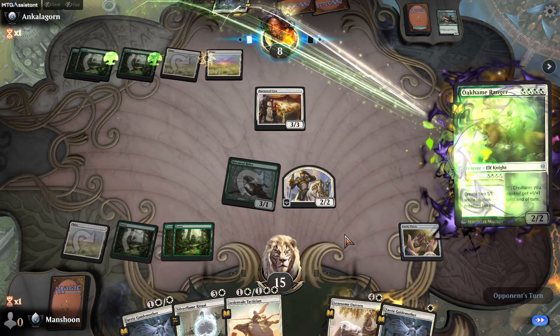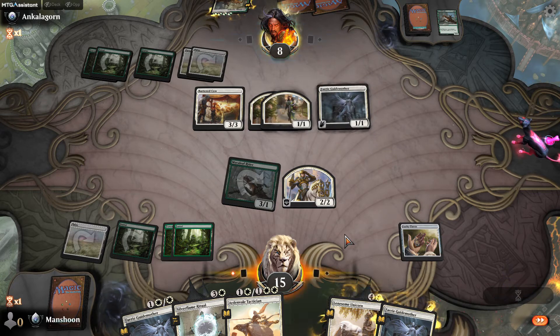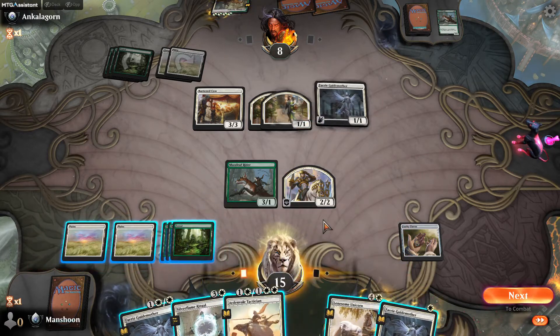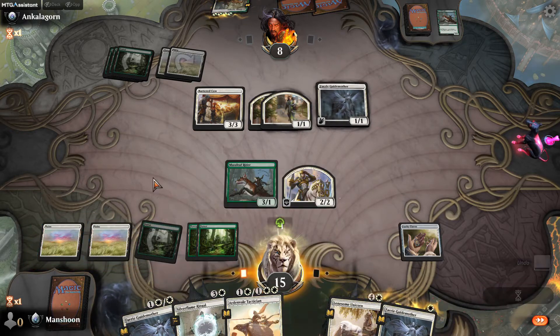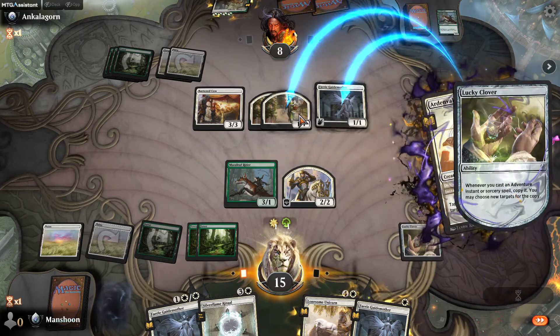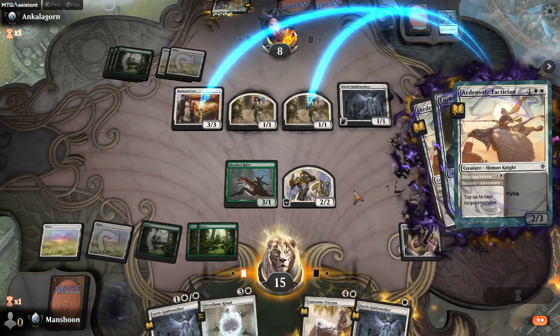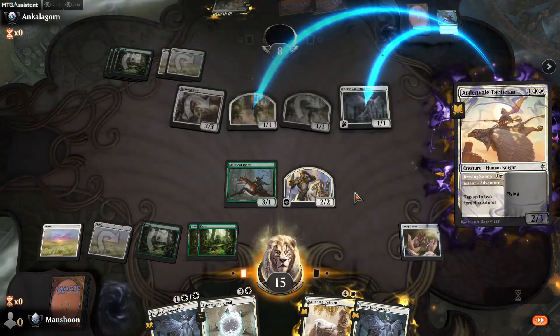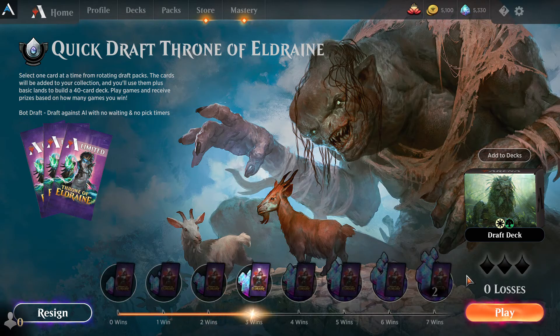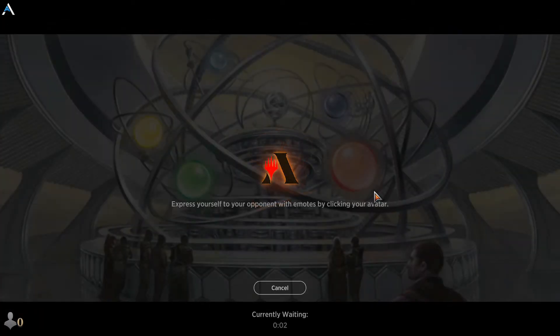If I draw a white land it's Ardenvale Tactician to tap that down and then hit for more than seven. We're aggressive in here. That is why I took Ardenvale Tactician over Pathlighter in this deck — as an aggressive deck, Tactician is excellent. Definitely a premium white three-drop. This is moving pretty quickly since we're an aggro deck.